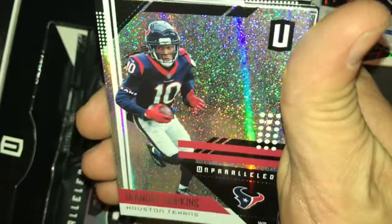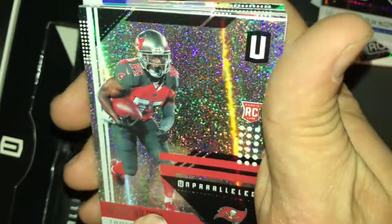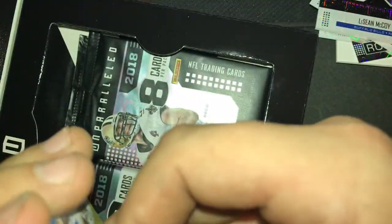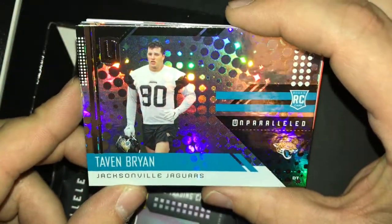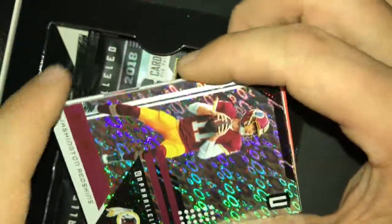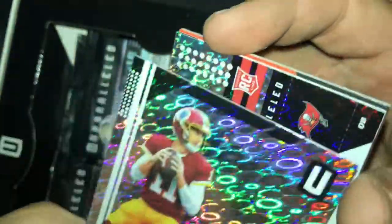DeAndre Hopkins — nice card. I like these cards, though it's almost a little too much, a lot to look at. Bobo Watson, Tampa Bay. Tavon Bryan — not sure who a lot of these guys are. Kimiko Ture, a Colts card, Alex Smith — that's a nice looking card.